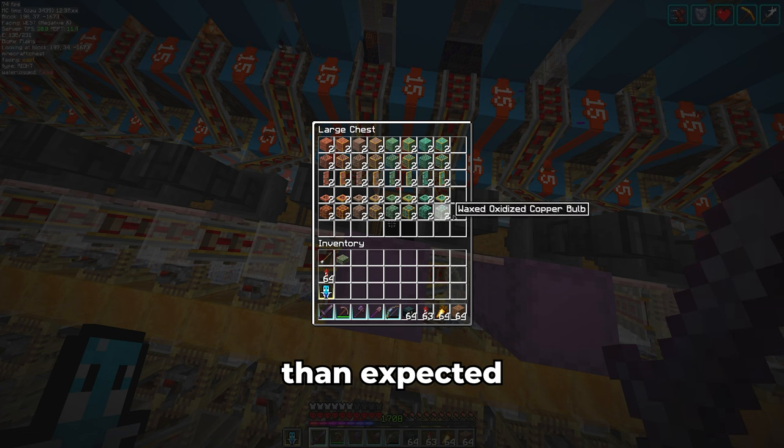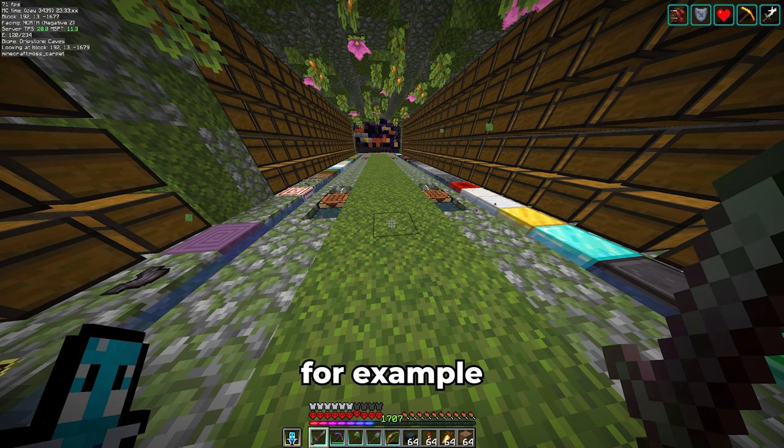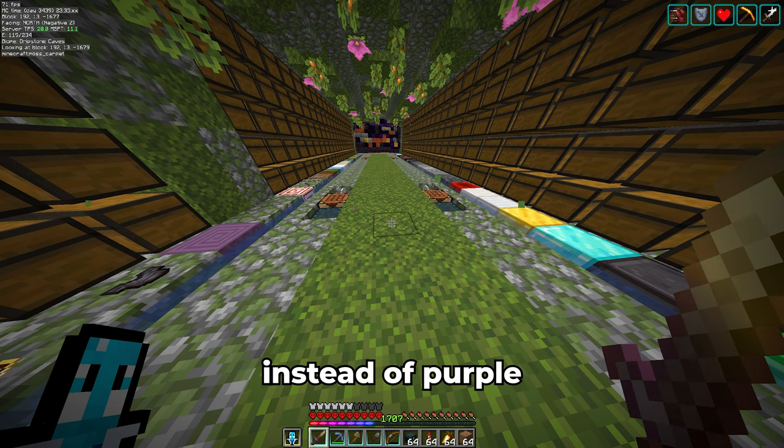This took a bit longer than expected. By the way, I have now also fixed the sound issues from before and made minor changes to the resource pack — for example, the enchantment glint is now rainbow instead of purple.